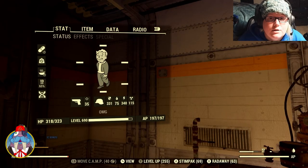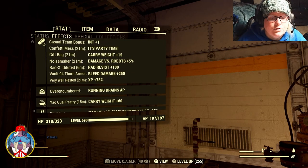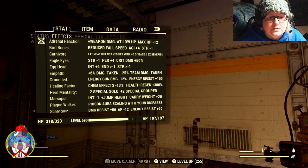Your mutations will be found under your Pip-Boy under Stat. You go from Status to Effects and then scroll down until you see the DNA-looking strand. These are the actual mutations you have equipped. I have a bunch of them — I don't have all of them, but I do have a bunch.